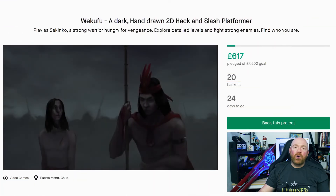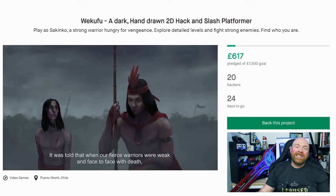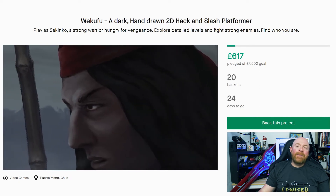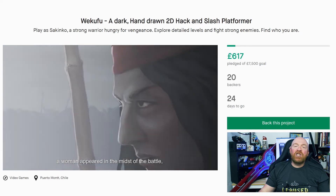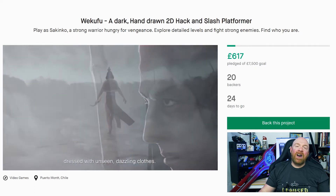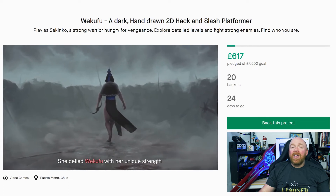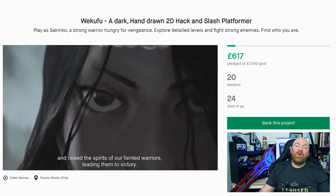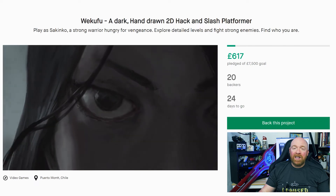Lastly, we have Wukufu, and it is a dark, hand-drawn 2D hack-and-slash platformer from solo developer Sticker B, aka Esteban Campos, based in Chile. The game revolves around a warrior from the Mapuche, the indigenous inhabitants of southern Chile and Argentina. The game is in fact inspired by the story of the Kalfamen, a female warrior that once appeared in an ancient confrontation, right when the Mapuche warriors were about to give their last breath, and helped them achieve victory.